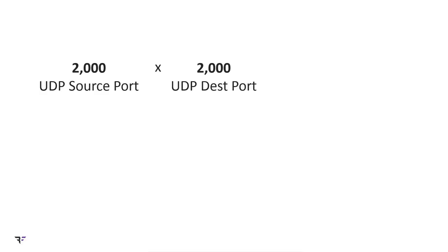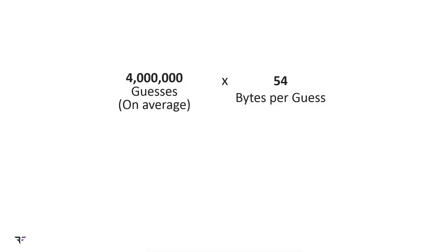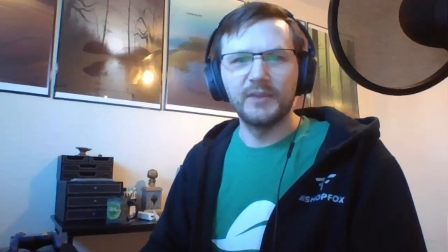Let's do some quick math. We need to guess 2,000 UDP source ports × 2,000 UDP destination ports × 2 peer IDs — that's 8 million total guesses. On average we'll hit the right value in the middle, so about 4 million guesses for a successful attack. Each packet is 54 bytes long, so on average we need to send 432 megabytes of data. I get 35 megabits upload on my home network, which would take about 1.5 minutes of attacking to succeed. If you have fiber, that speeds it up a lot. In any case, this is a quite practical attack.